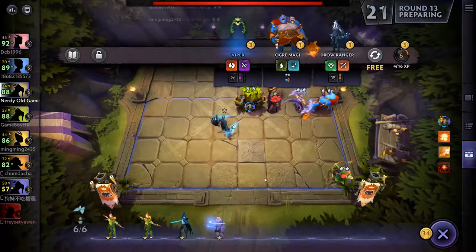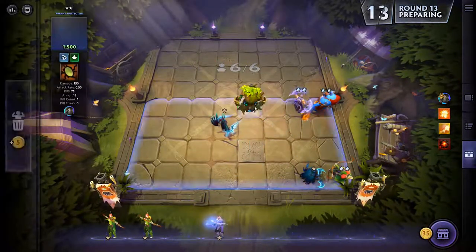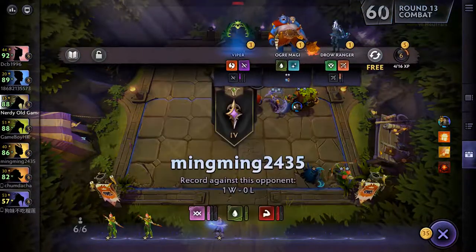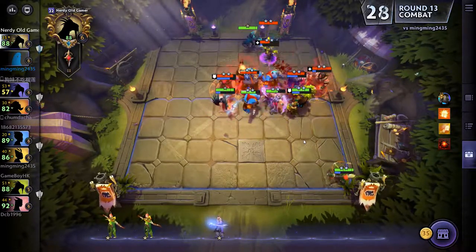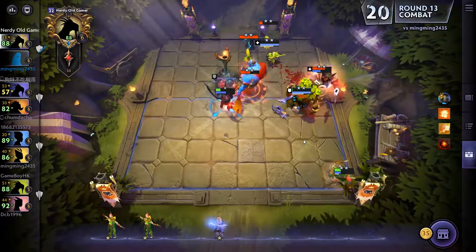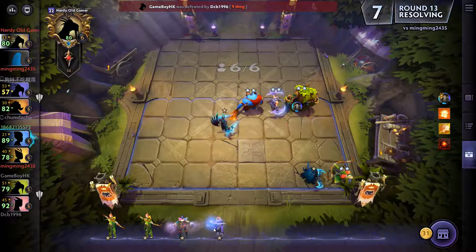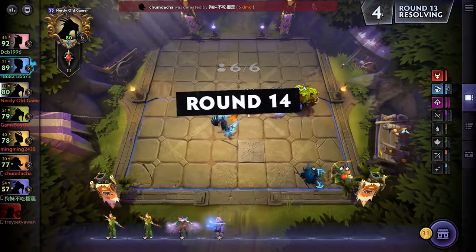There's Phantom Assassin - we really want her. Let's see how this is going - that was a nice Wind Ranger attack, but we did lose. We need one more Elusive, then we take out both Terroblade and Ogre Magi.